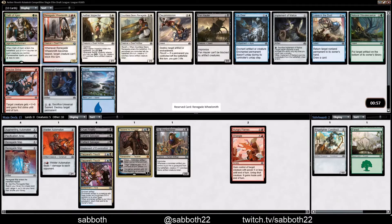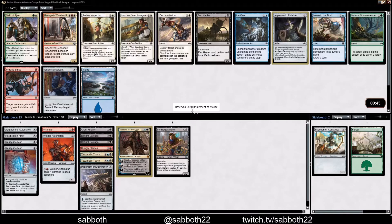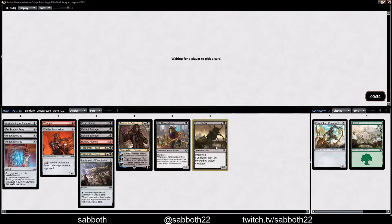Passing Consulate Dreadnought, Aether Poisoner, Iron Tread Crusher. Definitely taking Tezzeret. Fen Hauler — that might be the pick here. Or Implement of Malice. I'm going to pick Fen Hauler because we don't have that many creatures and this is a strong finisher — just a one-drop if we get enough little artifacts out.